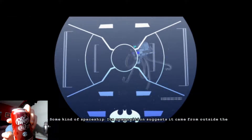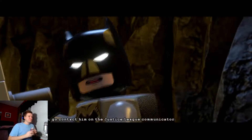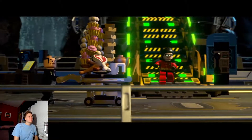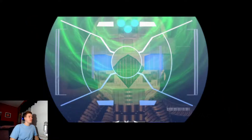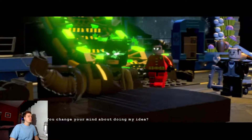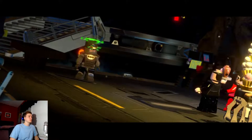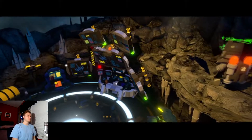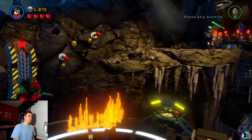In-game dialogue: 'His composition suggests it came from outside the solar system. Maybe we should contact... check it out from the watchtower. Go contact him on the Justice League Communicator.' Alfred: 'But sir, your dinner — it's your favorite, and I cut the crust off.' He cut the crust off, Batman. Don't be a jerk. It's Alfred! Alfred's got his black hair back — he doesn't have gray hair anymore.